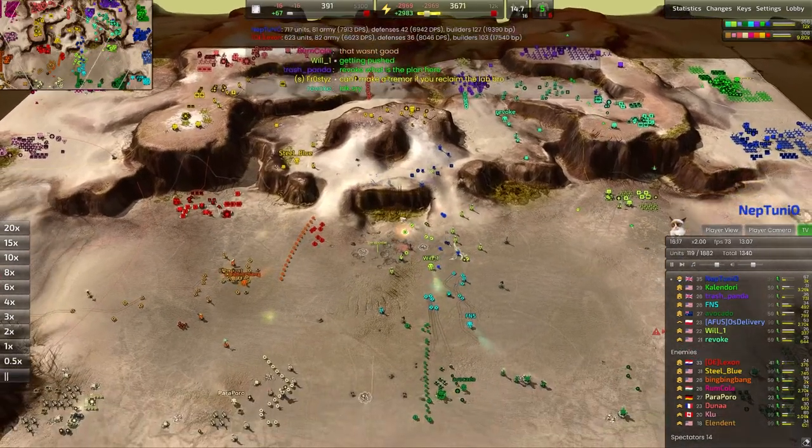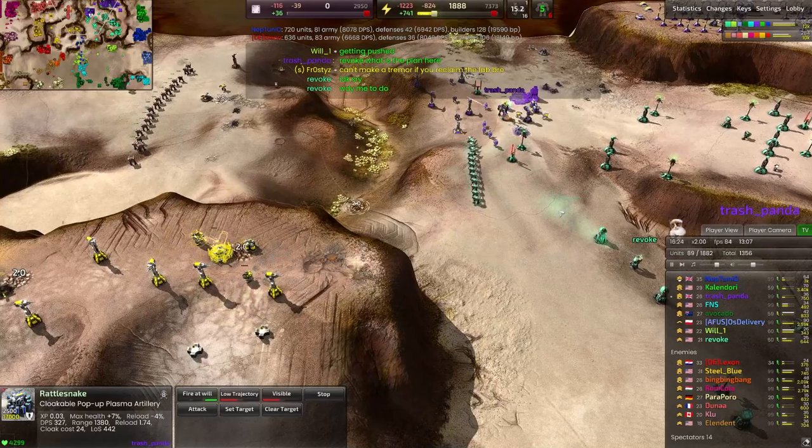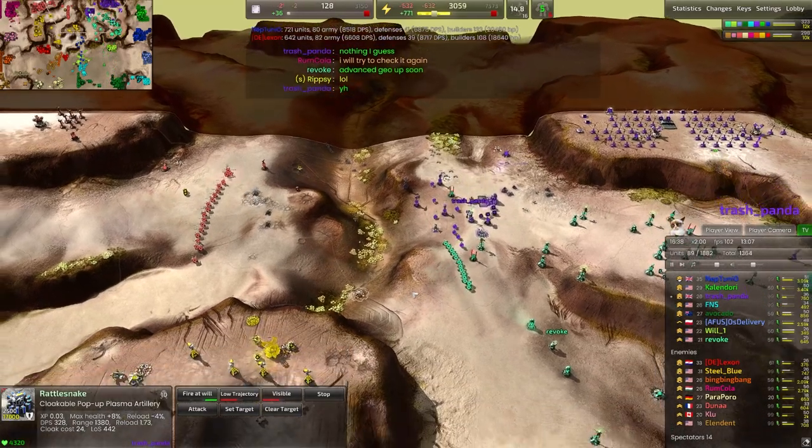We can step this back into high gear. I meant to point out, but I got sidetracked — we do have a rattlesnake on the front lines. You can see these things have a pretty tremendous range; they really are the proper T2 artillery.